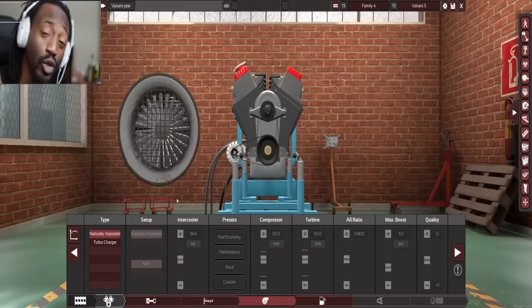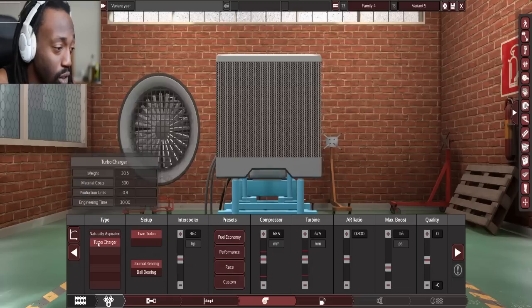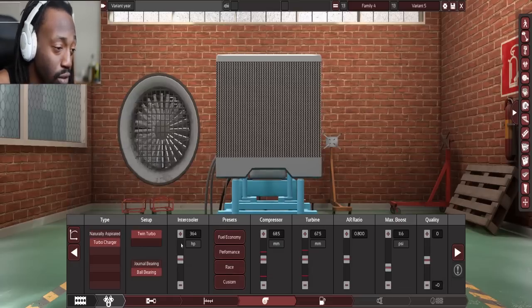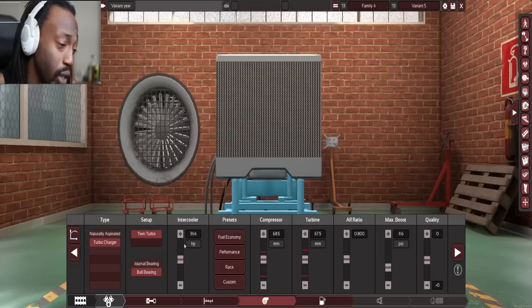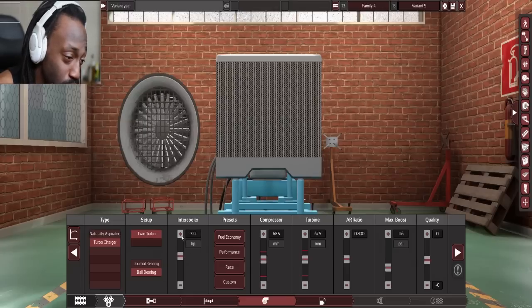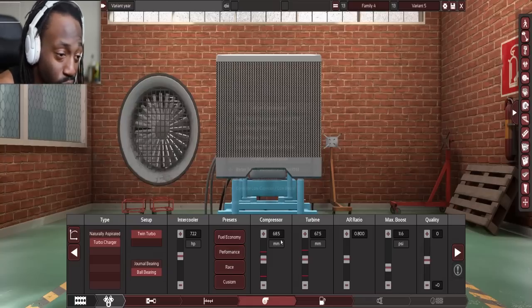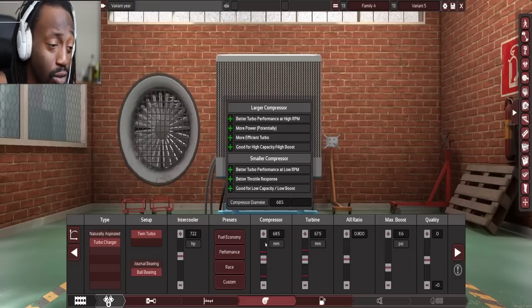We do plan on going twin turbos. Supercharger — ball bearings, intercooler. We want to make fun with the horsepower but we do not want to stress the cooling or the intercooler itself, so let's make sure this is properly sized. Can't do 750, so 722 sounds good.